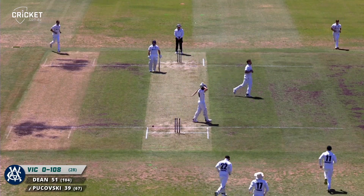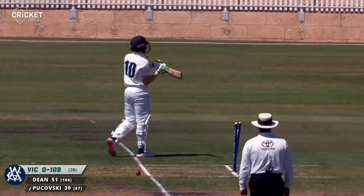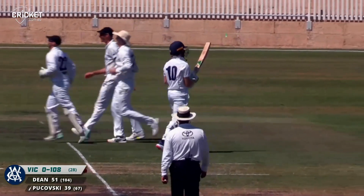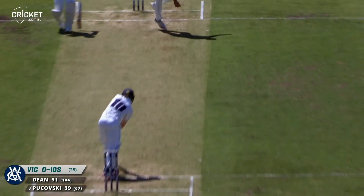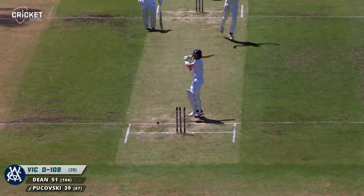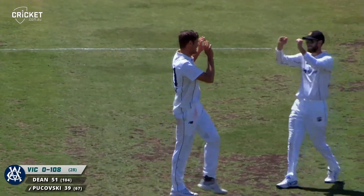He does first ball straight through — takes the off stump of Will Pukovsky and the lunch break has struck for WA. Largely untroubled through the first session but with the first ball of the second session, WA have struck and Pukovsky has been bowled by Hardy for 39. Victoria one for 108.